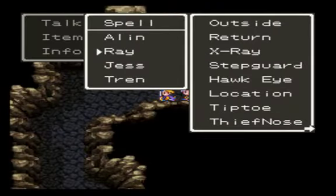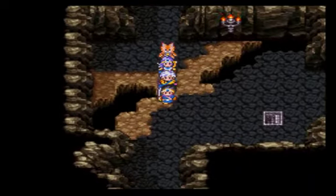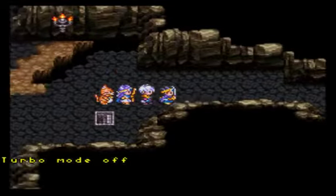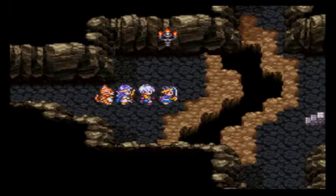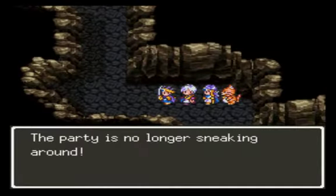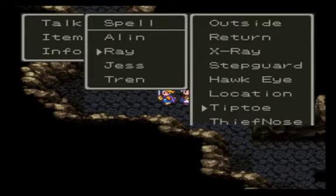Time to sneak around again. Why can't I push the right buttons, viewers? Tiptoe. Sneaky, sneaky, sneaky. Not new enemies, but they're gonna be quickly killed. They're dead. I think we made a wrong turn somewhere. I gotta find the right way, viewers. If I didn't have a thief with Tiptoe, I'd be so annoyed right now, if I'm being honest.